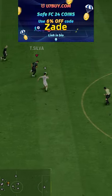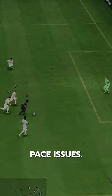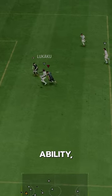If you need FC24 coins, check U7Buy, code Zade for 6% off. His positioning is elite level, which is what makes him so good and makes up for his pace issues. A shadow literally almost maxes out his defensive awareness, and it does max out his tackling ability.